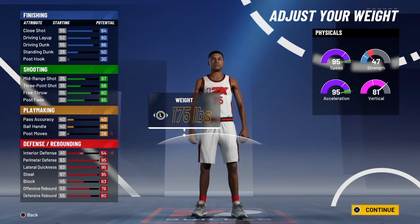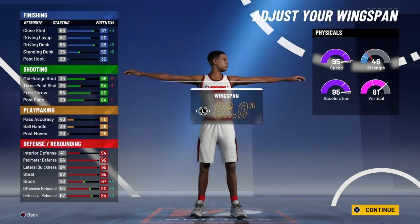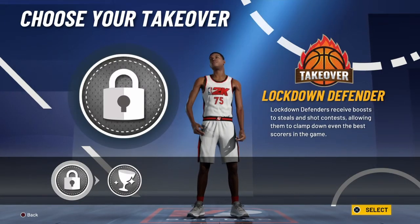For the weight you're going to want to go the lightest build — the lightest — because you're trying to be fast and the only thing you need to be doing is guarding the ball. For the wingspan you want to go max, so you're able to play the best defense possible. For the takeover, you're going to want to choose the lockdown takeover.